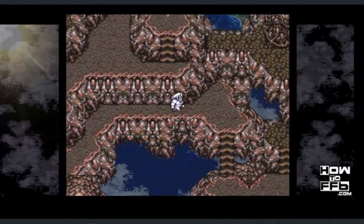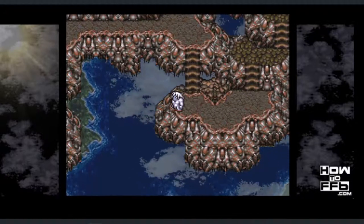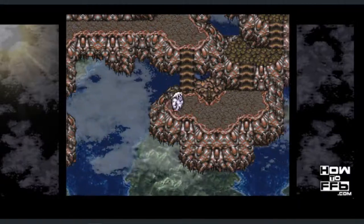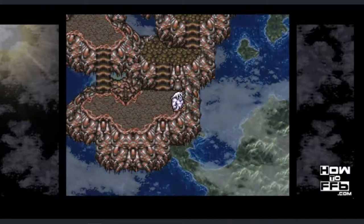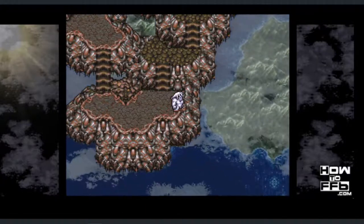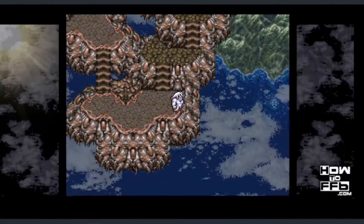Version 1.1 is a patch that fixed the sketch glitch, so it no longer works. Regardless of whether you're trying this on a cartridge or a ROM, make sure you're playing on version 1.0 before you get started. Even if you're playing on version 1.1, there's still another way to bring these characters to the World of Balance — the trade-off is you won't be able to bring them to the Floating Continent, but you will be able to bring them to the Cape to the Sealed Gate instead.